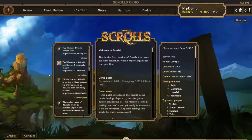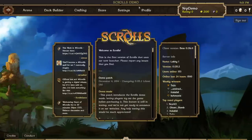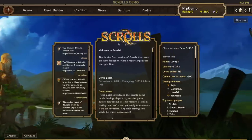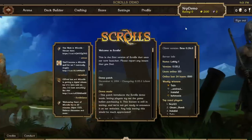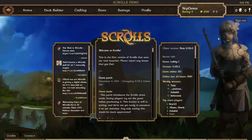The only thing that really stands out is it says 'ScrollsDemo' on top. So if you see somebody making YouTube videos on Scrolls, you'll know if they're using the demo. All new Scrolls accounts start with 2,000 gold. This account has 2,100 gold because I unlocked some achievement.